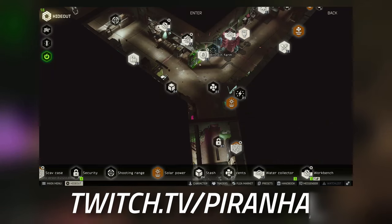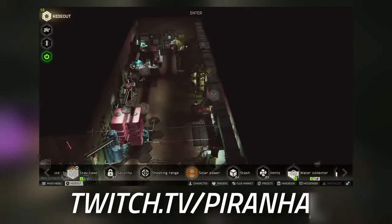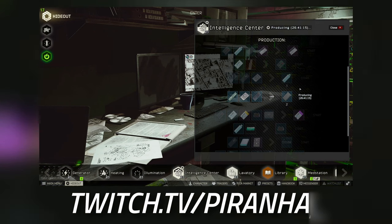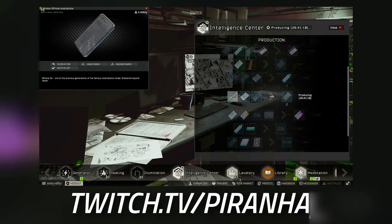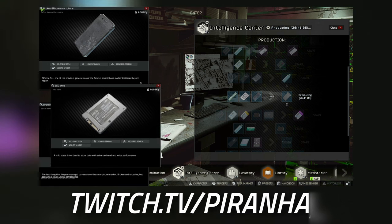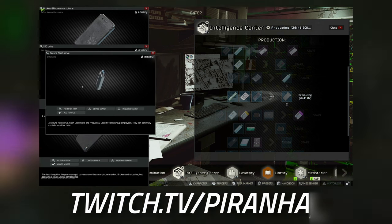If your hideout is progressing faster than your task progression, you can actually craft the USBs yourself. All you need is one broken GPHone, one broken GPhone X, and one SSD — and you get three flash drives out of it.